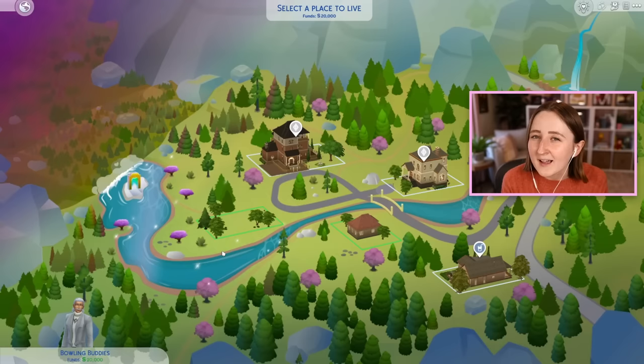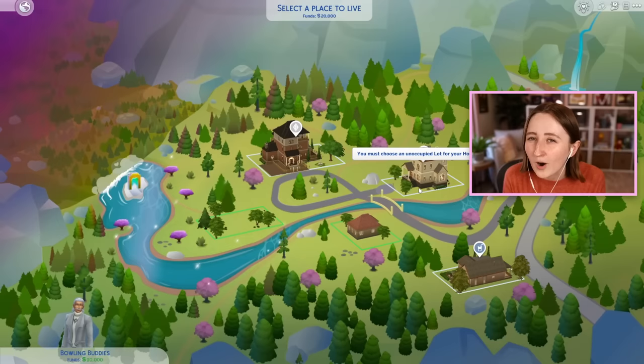It's not even really the fault of the world — like Glimmerbrook is actually one of my favorites because the environment is so beautiful — but because this pack was made in The Sims 4's flop era, the builds are horrendous. Looking at the builds and the lots that came with it makes me actually angry, and it made it really hard for me to want to play with this pack, especially after it first came out.